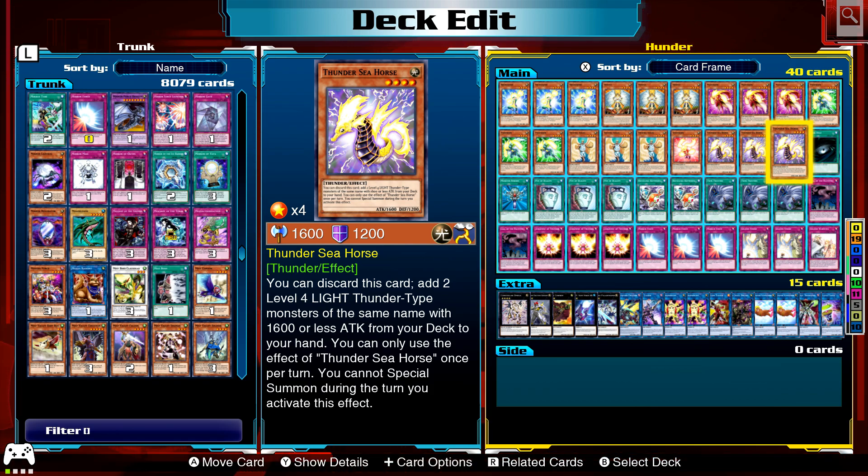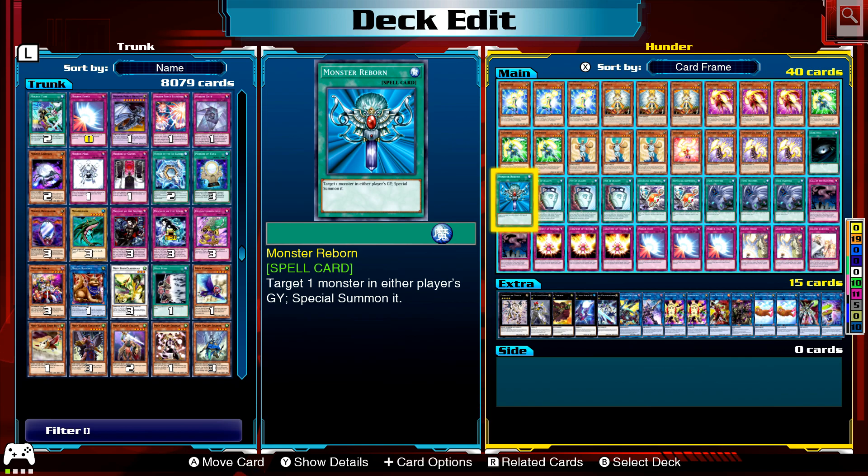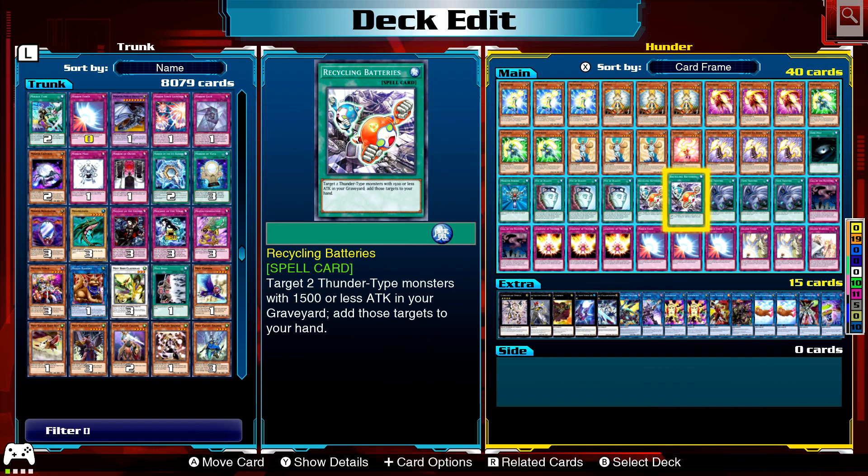So we've got 19 monsters here. Spells and Traps: Dark Hole and Monster Reborn — plenty of reborning in this deck. Pot of Duality is pretty good; you could just set up for next turn, getting your Thunder Seahorses and Brohunders. Recycling Batteries: select two thunder type monsters with 1500 or less attack in your graveyard and add those to your hand — so not Thunder Seahorse, but everything else. Good recycling.